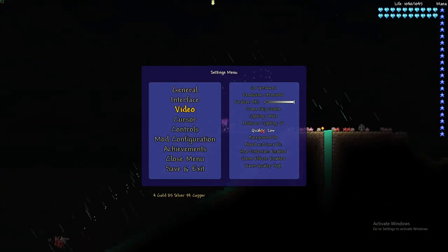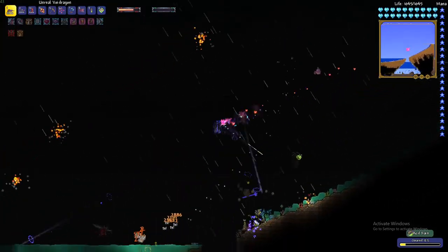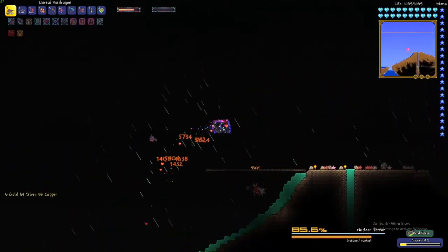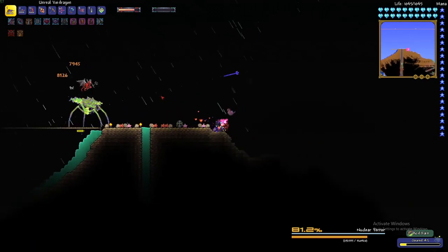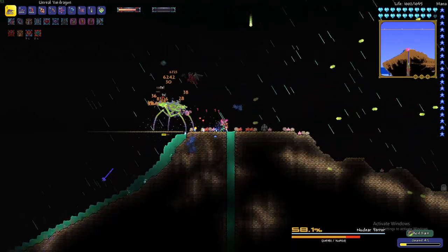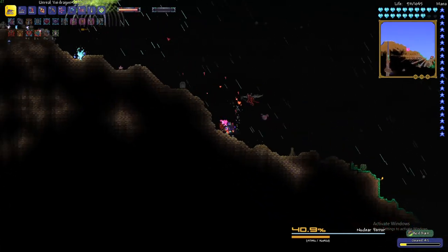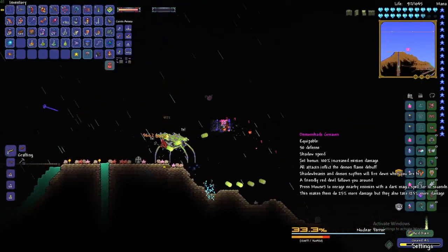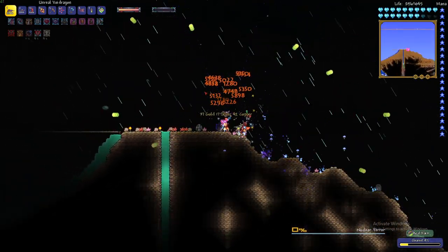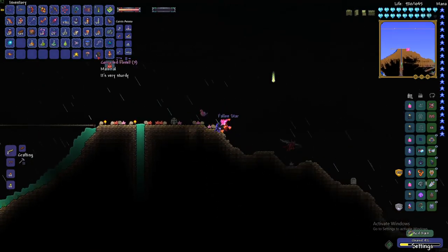This is the mini-boss from the event — it's a Nuclear Terror. He deals a lot of damage and applies a debuff, so he's really hard to defeat the first time. But because I'm wearing full Demonshade armor, he can't do anything to me. For some reason he didn't drop anything this time.